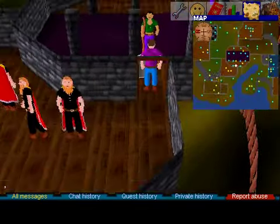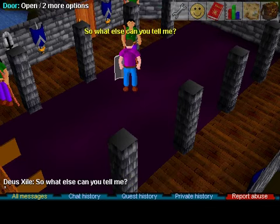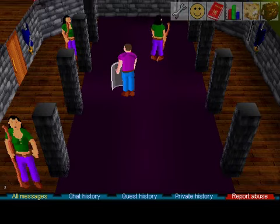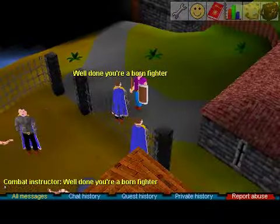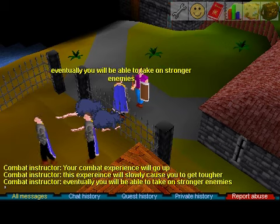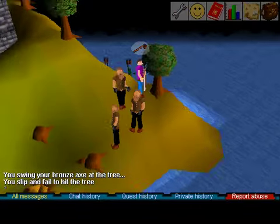Welcome to the world of RuneScape. The NPC suggests going through the door. Didn't know that. You're in the fortifying area. I just wanted to start from tutorial island, but he's not gonna let me out.